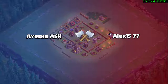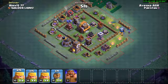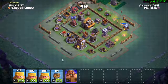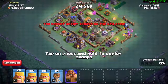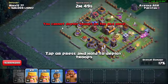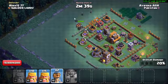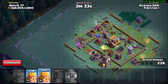The base we're going to attack — we're attacking Alex. There are a lot of traps, I think. We'll clean up some buildings from the outside first, then go inside the base. We got a little bit of good damage, we got 50%, and now it's time for the Battle Machine and wall breakers to break some walls.